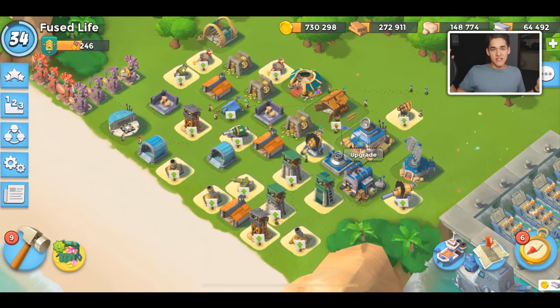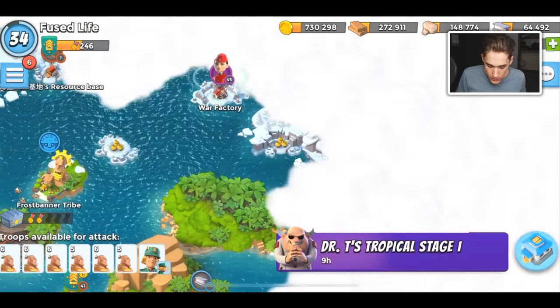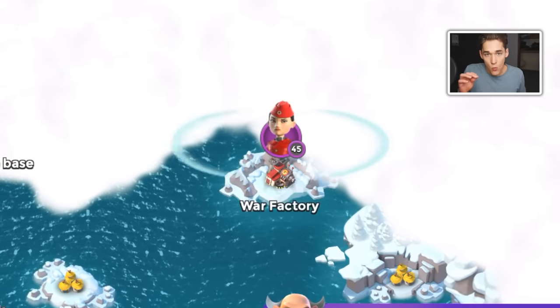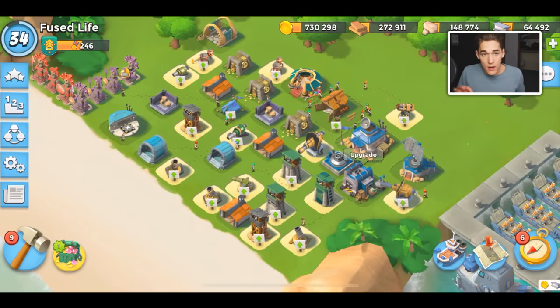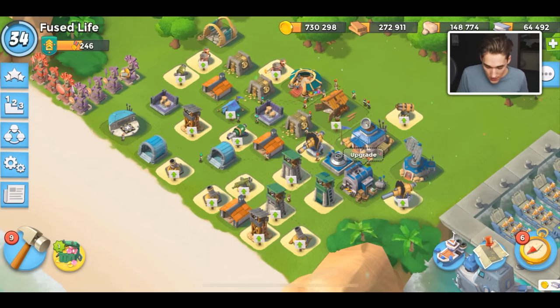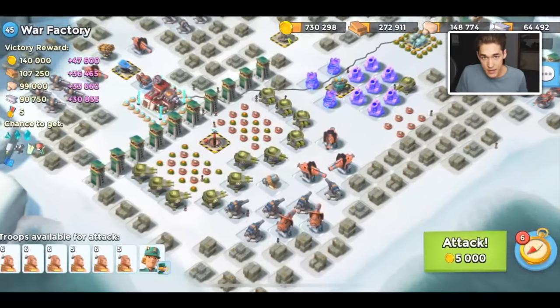Welcome back guys to another Boom Beach video, back again on my low level account. Today I'm gonna be showing you how to take out Colonel Gearheart's War Factory level 45. After you defeat this event, and I think you need the Weapon Lab unlocked, you will unlock Colonel Gearheart's weekly War Factory, which is a great event to get prototype parts. Today I'm gonna be showing you how to defeat this base.